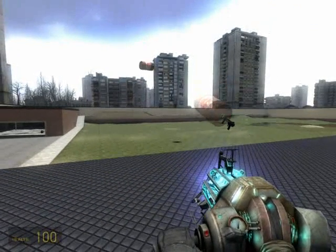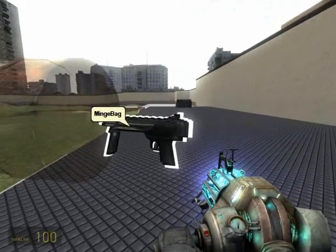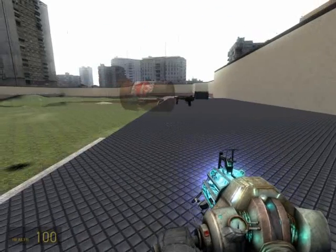Notice how they're set on fire mid-air. It's basically because the projectile coming out of the cannon is a barrel. And a barrel, when it receives 10 damage from the turret, explodes — it really sets on fire and explodes shortly afterwards.